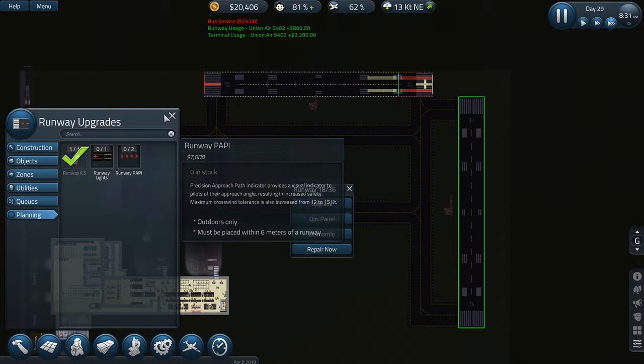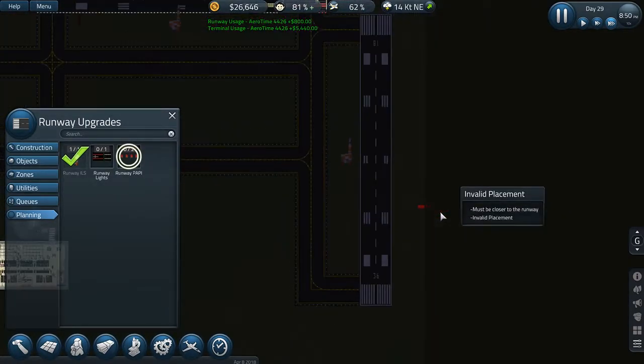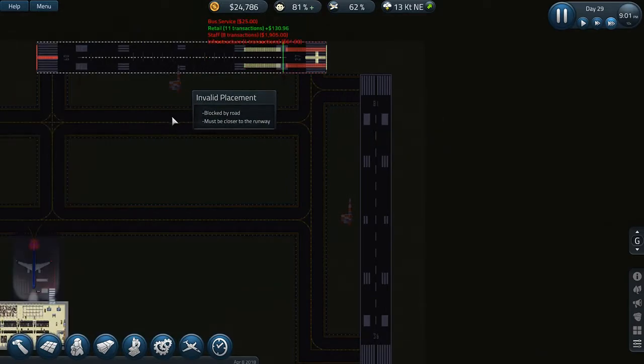25,000 — I need to wait on the lights for now. We can do the PAPI — no worries. We'll do the PAPI once the lighting is placed.